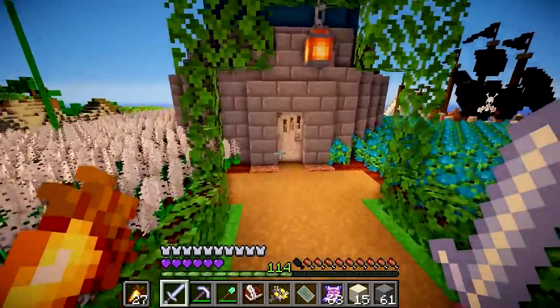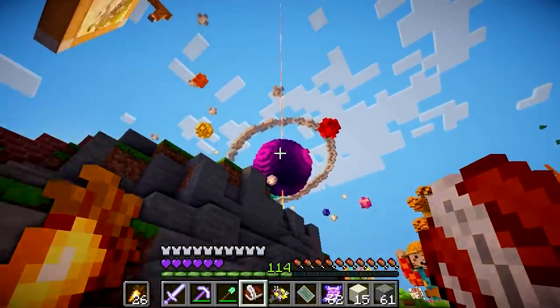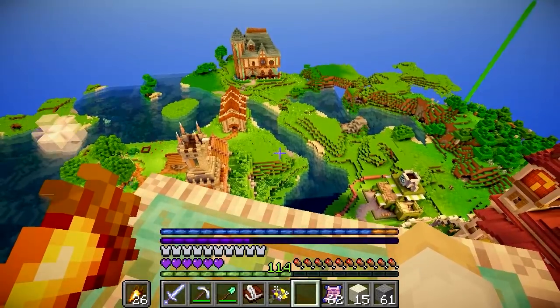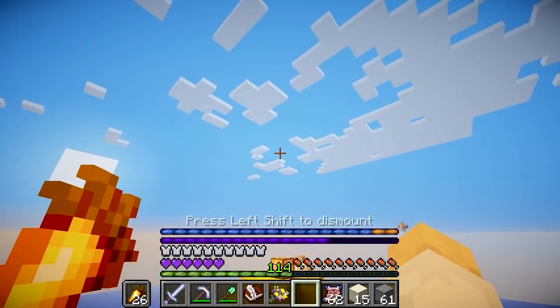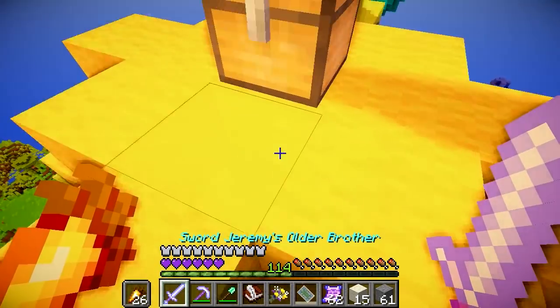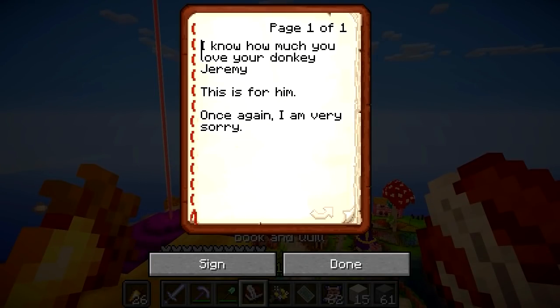Is it the solar system? Are these the stars among the stars? Those are stars, right? Is it up here somewhere? Yes, I found it! I'm smart, got it in one. There we go. A feeding trough, some wheat, and a book and quill again, and this one says: 'I know how much you love your donkey Jeremy - this is him once again. I'm very sorry.'